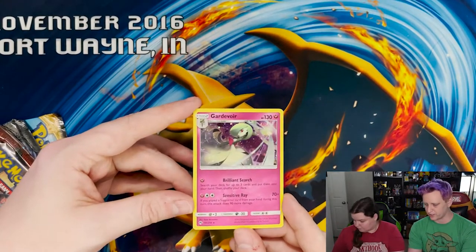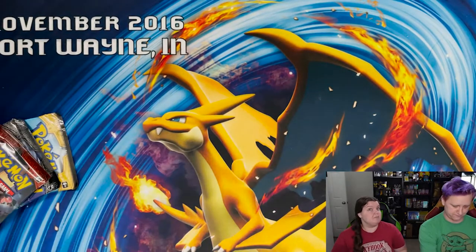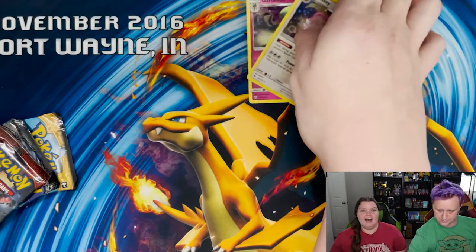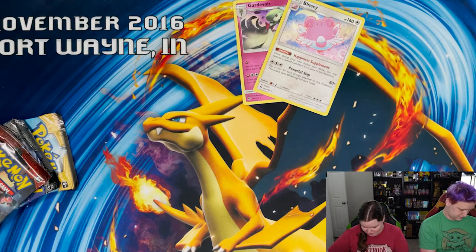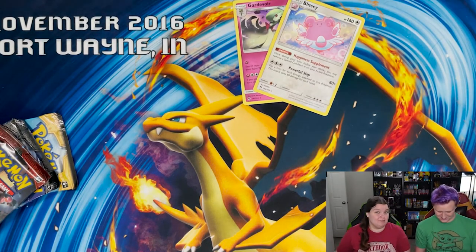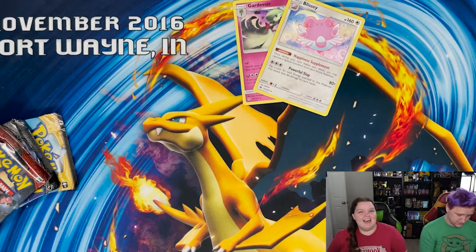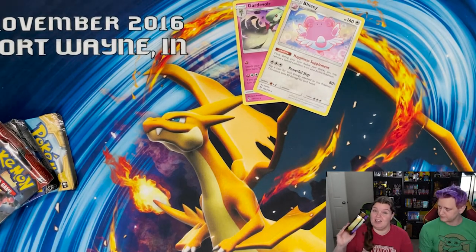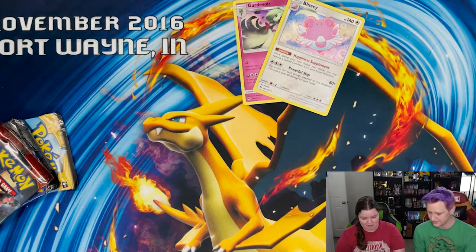I honestly miss the fairy typing in the trading card game. I feel like they should not have gotten rid of it — fairy typing's actually my favorite kind of Pokémon. I was legit mad when I did not get the position to be the next fairy type gym leader in Sword and Shield. When Opal said she was looking for a replacement... I'm still salty. Not only did I not get it, I lost it to Bede. I hate that kid so much.